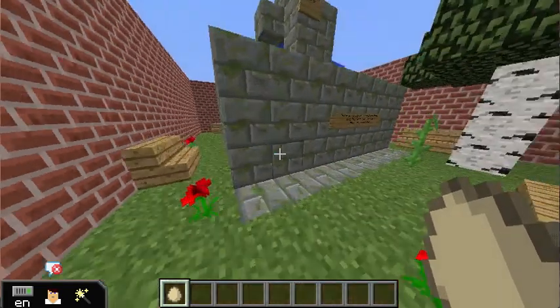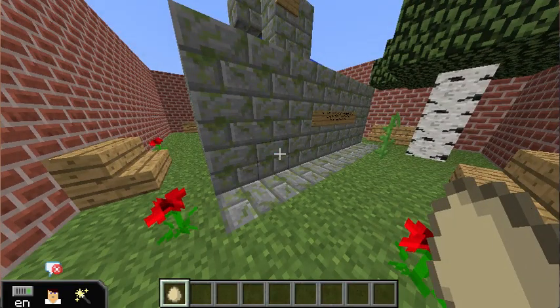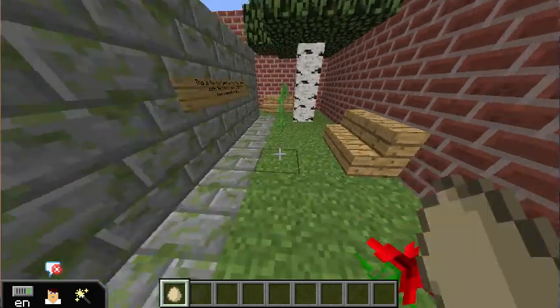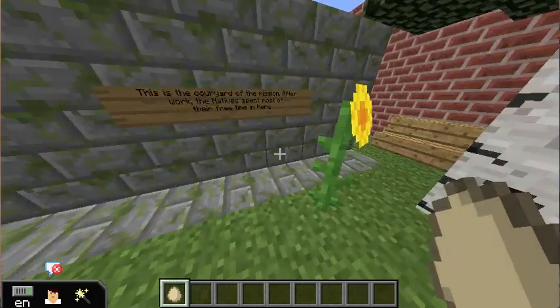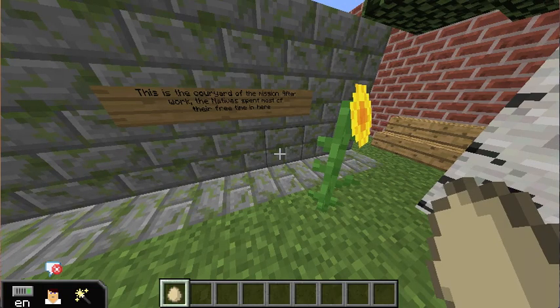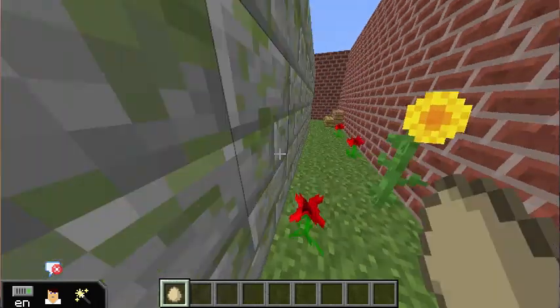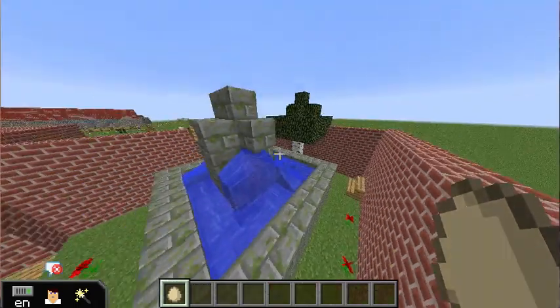Now we're going to go into the courtyard of the mission. The courtyard is where the neophytes came at mealtimes and breaks. After work, they spent most of their free time in here so they could hang out and sit on these benches. The fountain is pretty cool too.